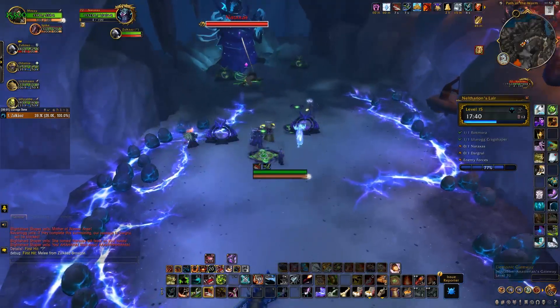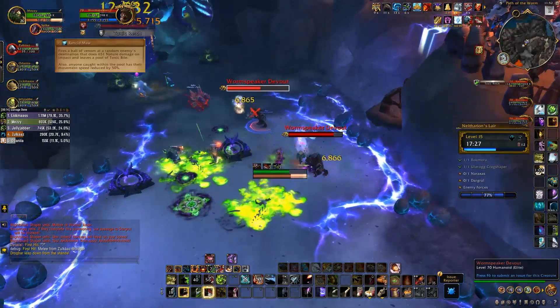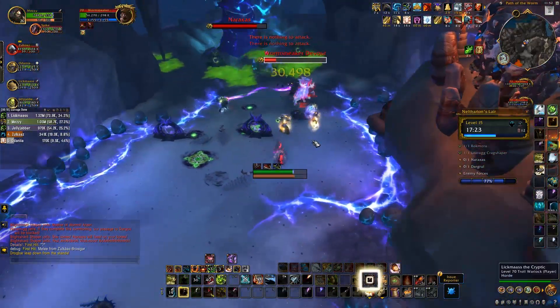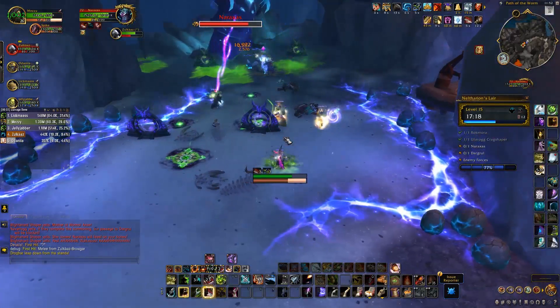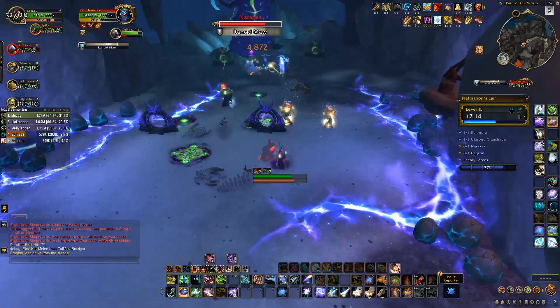The third boss is Naraxxus. Move away from others when you get the Rancid Moss Circle on you — you'll take damage and leave behind a puddle. On the PTR the puddle was invisible, but that's obviously a bug. Either way, don't stand in the puddle. And if you can position the puddle so that adds will walk through it, great — it'll slow anyone who stands in it.